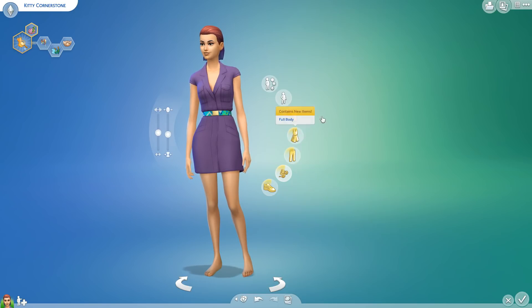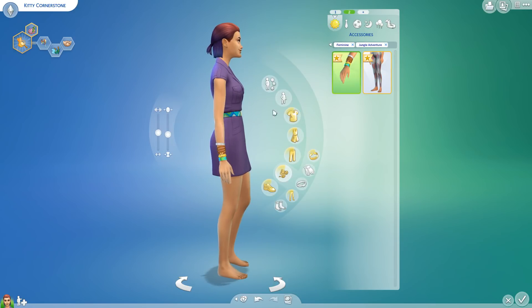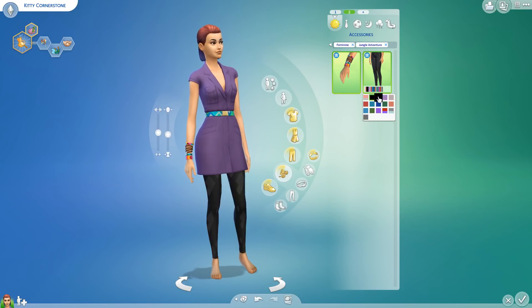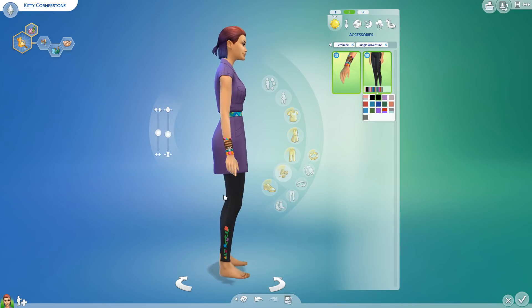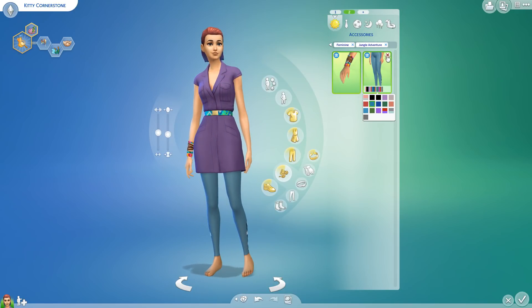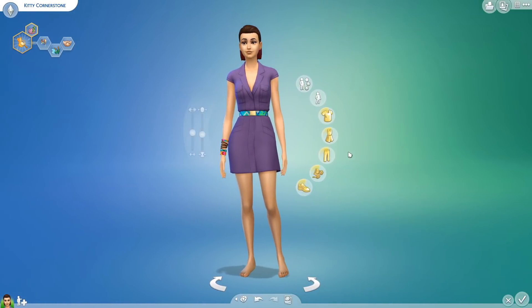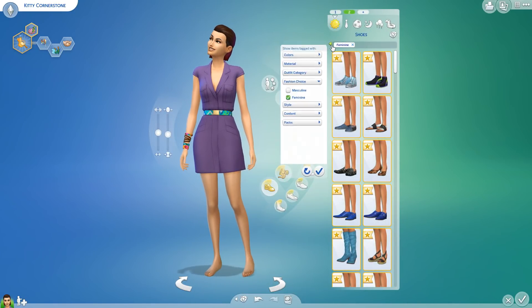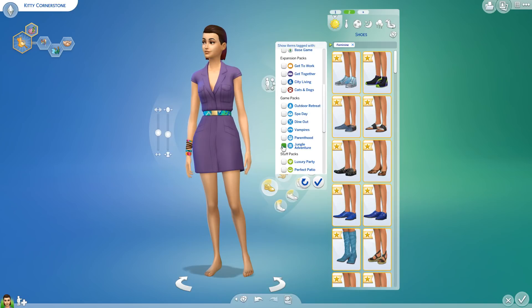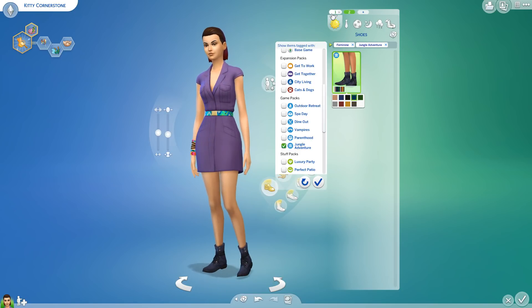Let's see what we have in accessories — Packs, Jungle Adventure. It looks like we have some cool new bracelets in three different colors. We also have some leggings with bold patterns — Aztec, tribal, geometric, and floral, that's really cute with the floral on the side. Then checking shoes — we got a pair of boots that tie around the ankle for extra security. I like those.